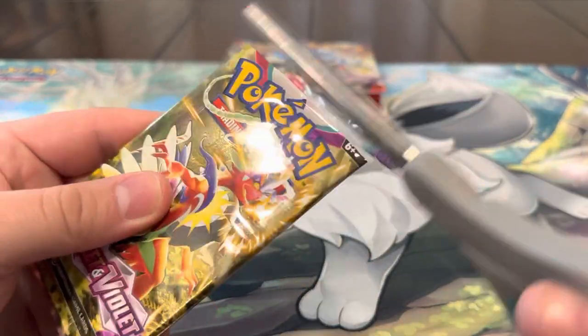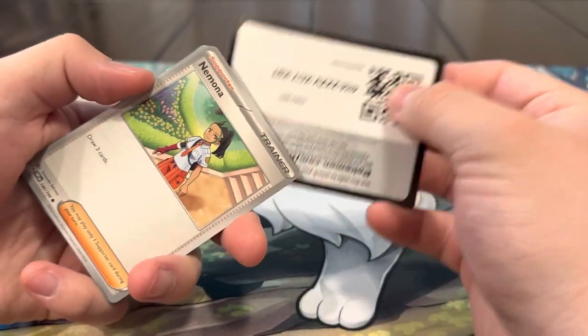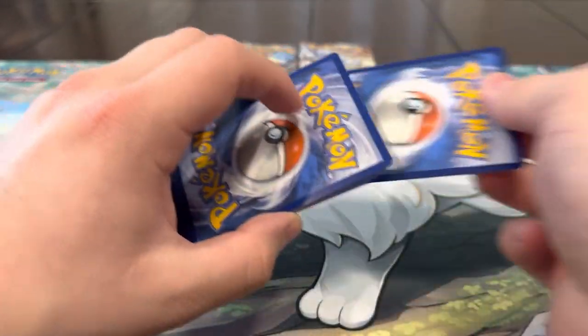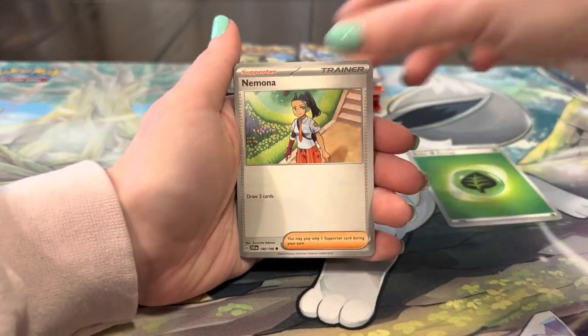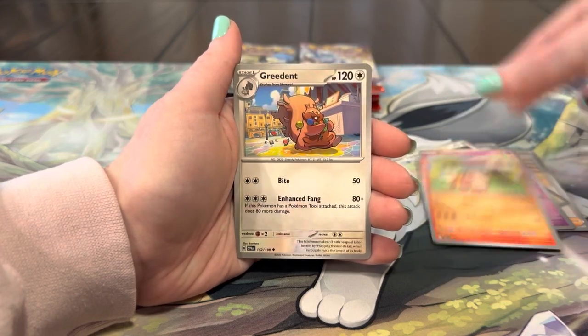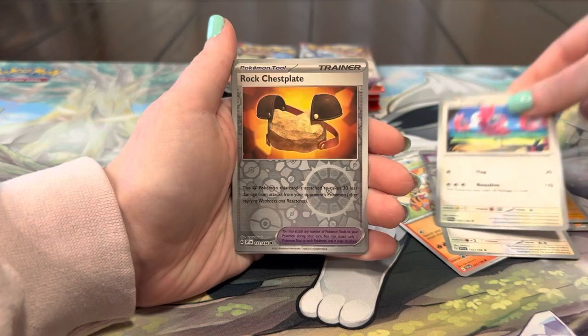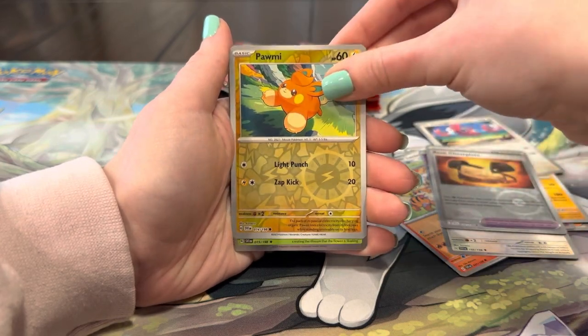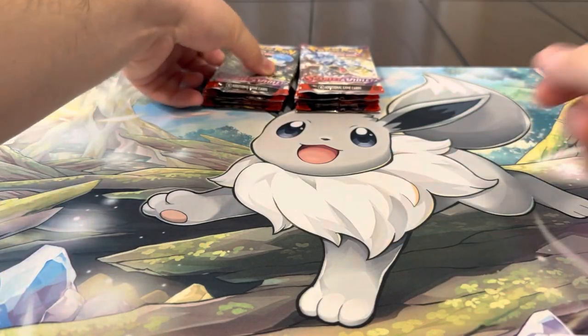Let's see what we got — energy, Nacli, Lechonk, Flabébé, Greavard, Greedent, Crocodile, Flamigo, Chestnaught, Palmy, Meoscarada. Not so bad! All right guys, we've got eight packs left — let's see if we can get something. Surprisingly we haven't gotten any EX cards yet — usually we get a ton of those. I'm calling Oinkologne EX or something — we're definitely due for one!